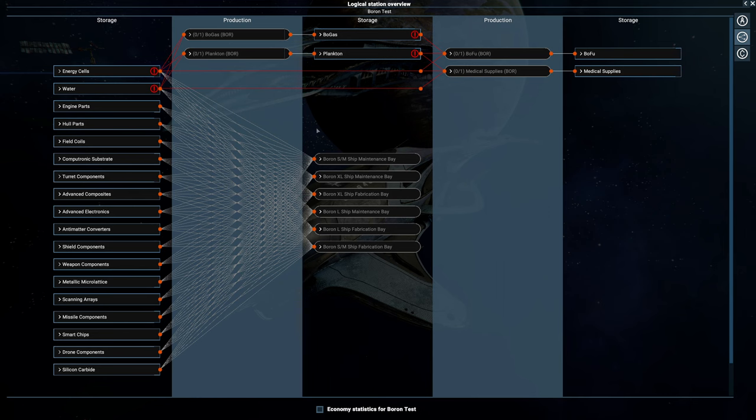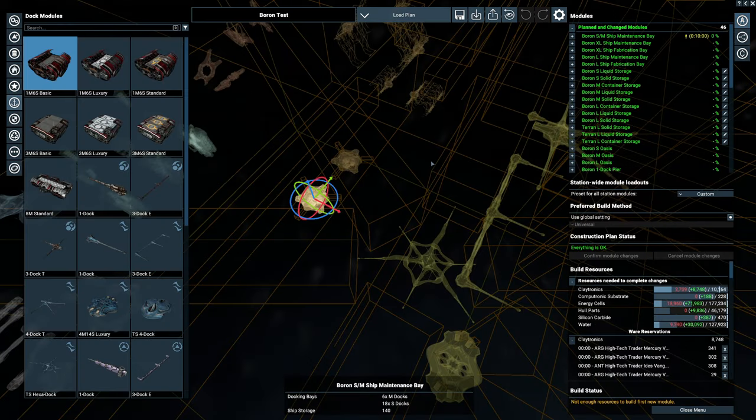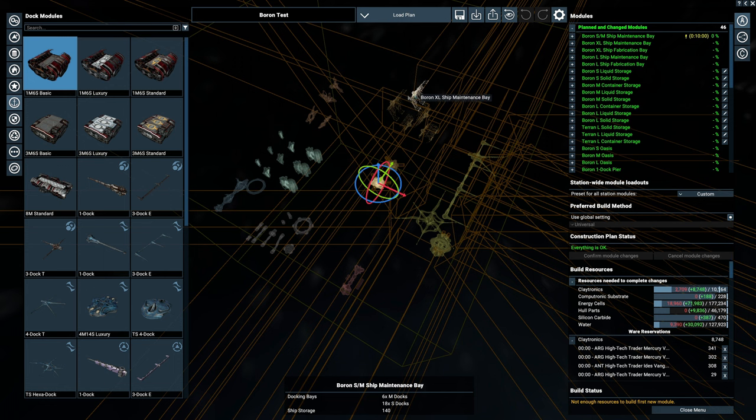You can also notice that compute substrate is being picked up as needed for the Boron maintenance base, which is interesting. There's nothing specifically major at this stage until we start building Boron ships, where we might need more water supply - the Borons likely need water to supply the suits they sit in. We'll go into more depth on the economy in a later video once the game fully releases.